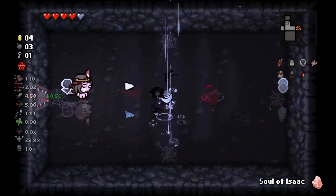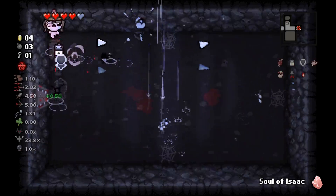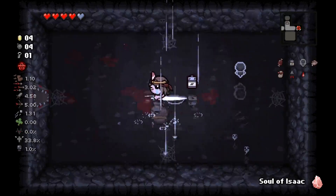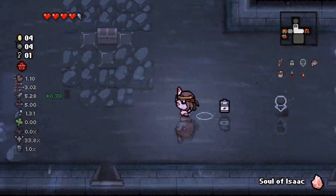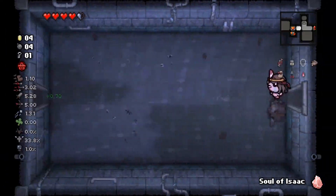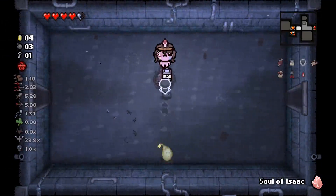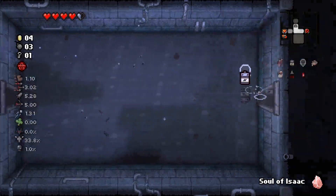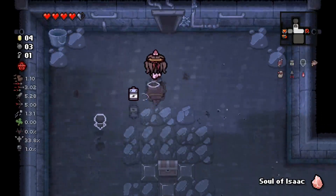Let's check what's in here. It's a bit lackluster, but at the very least we get a damage up by coming in here, and a bomb. Not terrible. Now that we have a few spare bombs, I am going to check here. Damn, I was really hoping that was our secret room. It could still be above, but I'd rather check the rest of the floor.